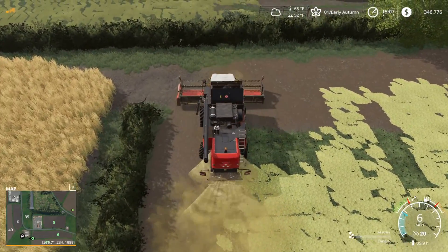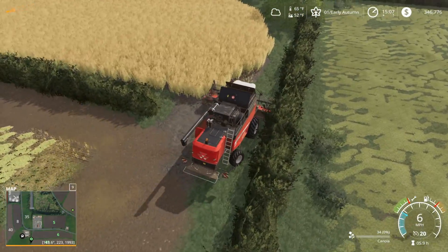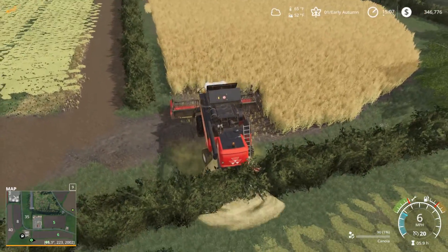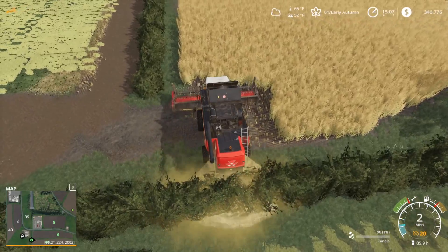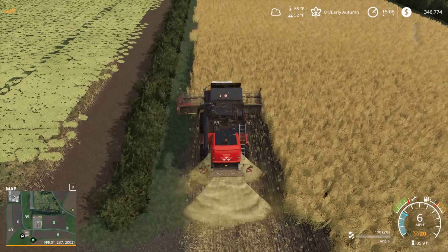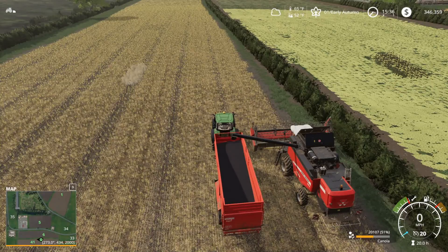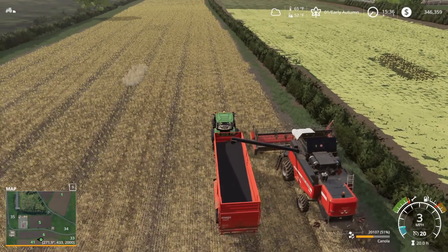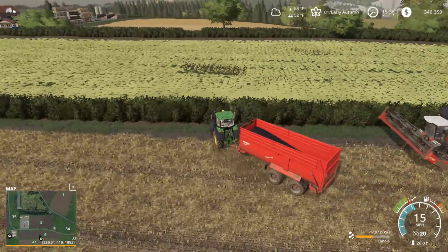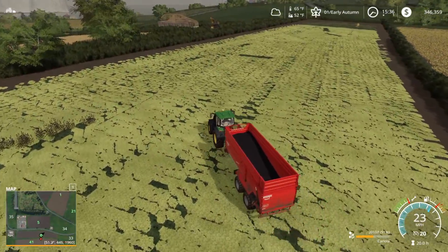I think what we're going to do, since we're starting to get close to the end of this episode, is finish up this canola field — get a worker going on that — and then once we're done with this canola field here, that's where we'll probably wrap up the episode. We finished harvesting this — we got 20,107 liters. Let's get this down into our silo and then we'll wrap up the episode.